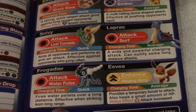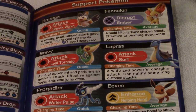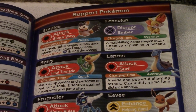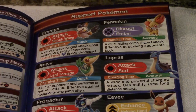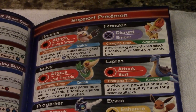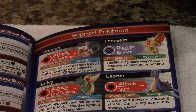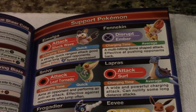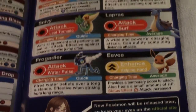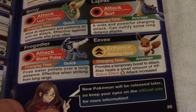You also have support Pokémon. Eevee is an enhance-type Pokémon. Attack-type support Pokémon include Frogadier, Lapras, Snivy, and Emolga. Fennekin is a disrupt-type — disrupt basically means it makes your opponent weaker, lowering their defense or speed depending on the situation. Shockwave can also decrease the speed of opponents, so some attacks carry status effects. Eevee's status effect is a good one — it boosts your stats. New Pokémon will be released later, so keep your eyes on the official site for more information.